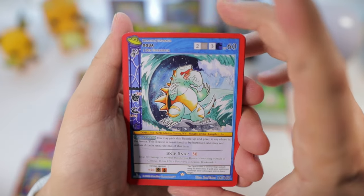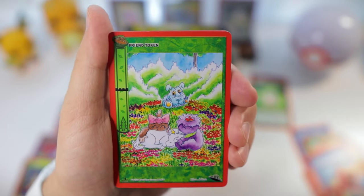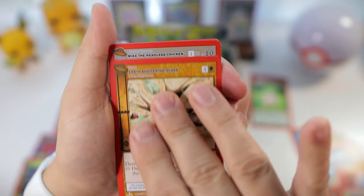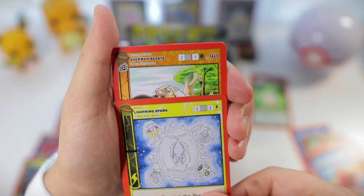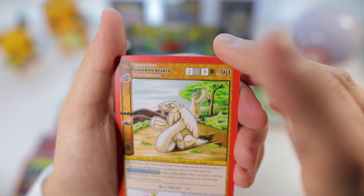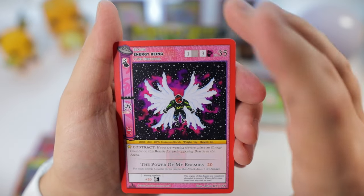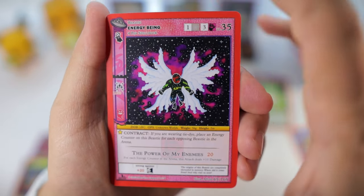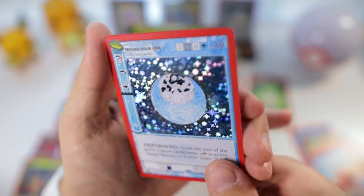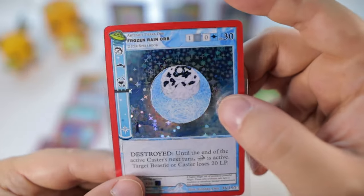Ogula — nice, that's kind of cool, like a two-headed alien monster. Friend Token, Rushing River, Light Aura, Earth Shattering Quake, Mike the Headless Chicken, Lightning Spark. Sherman Beast — kind of looks like a little sloth people thing. Aqua Pura, Energy Being — that's another cool one as well. Monster of Partridge Creek and Frozen Rain Orb — nice! We've been doing pretty well, we got quite a lot of full holos so far.